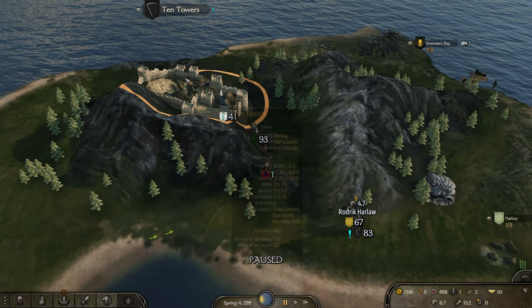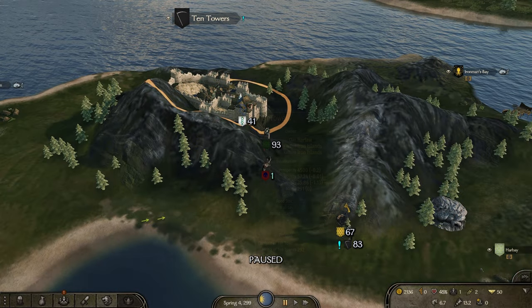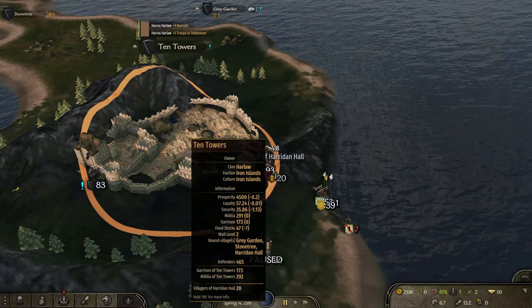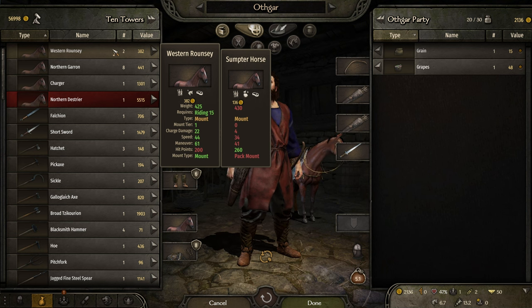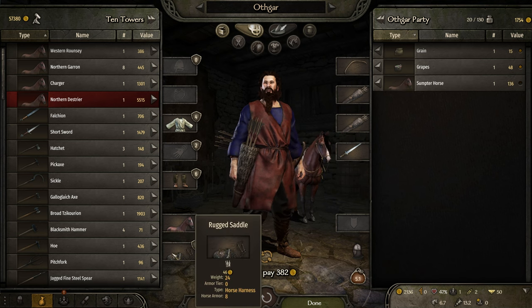I think there might be a tournament over here — look at all these guys going there. There is a party over there that has a mission. What's going on, is there a war? I kind of want to get this horse. The reason is the second item there — you have the farmers and then you get this mount plus, while the one we have is food basically. So let's get that horse on.